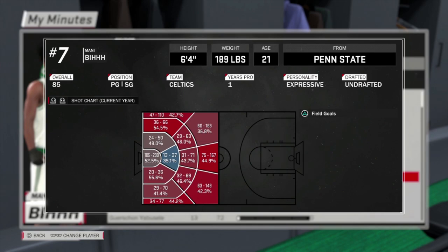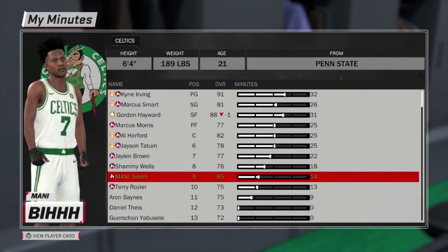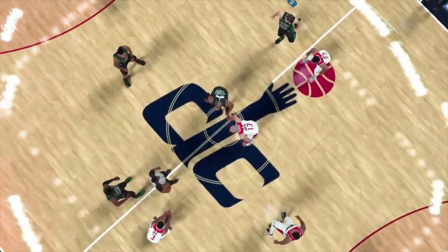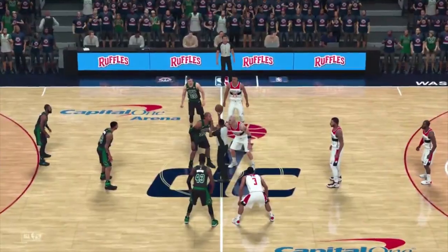Basically this glitch is going to allow your AI to play the MyCareer game for you. It's not really you playing — it's the AI playing for you. When you start up the game, the second it starts all you have to do is pause the game and go to Sim Without DC. It's going to pop up asking are you sure — yes or no.